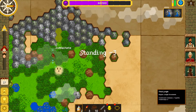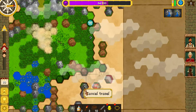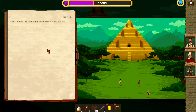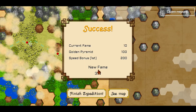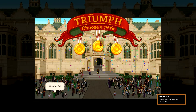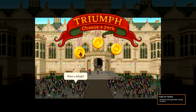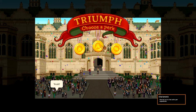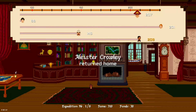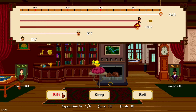Previous expeditions do affect the next one within a single game. Any people you've recruited to your party carry over and can level up. Your inventory stays the same — so if you get a lot of rope in expedition one, it'll be in your inventory in expedition two. Every time you successfully complete an expedition, you're offered three perks and can choose one permanently. Perks include things like reducing sanity cost on certain tiles, increasing your sanity pool, or making natives friendlier to you.